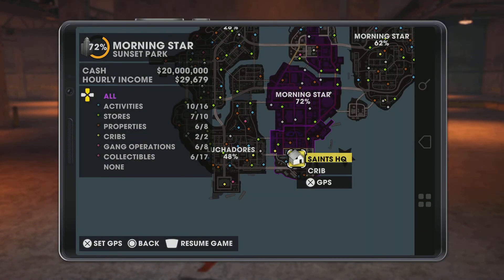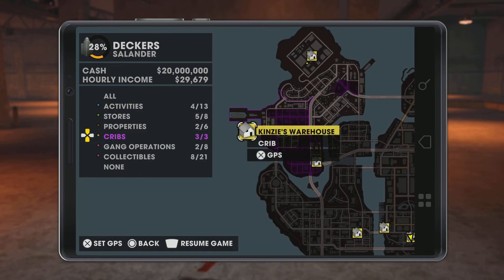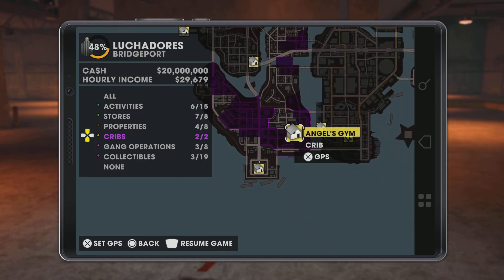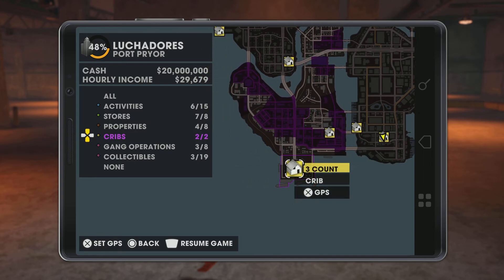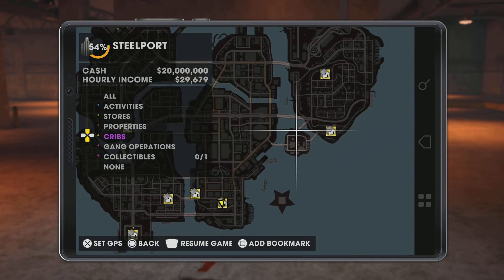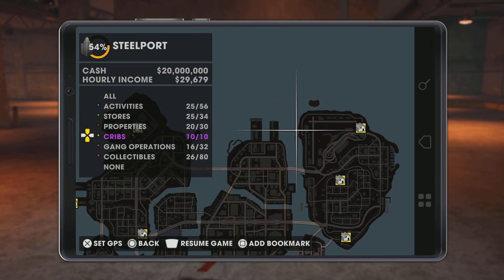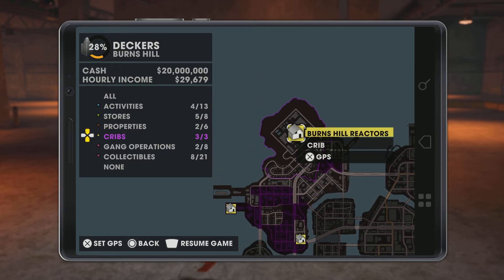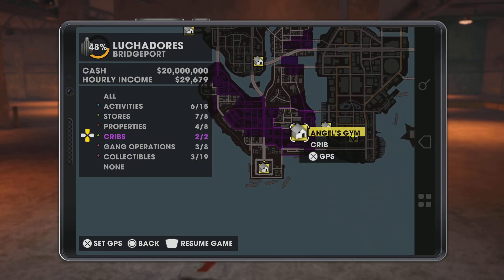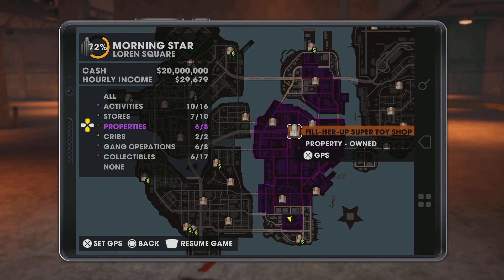I'm gonna show you how many houses I got. I got this house here, I got the warehouse, I got the loft, I got the gym, I got the boat dock, I got Saints HQ, I got Z-Moses's pad, I got the safe house, I got the airplane hangar — that's 10, I believe. One, two, three, four, five, six, seven, eight, nine, ten — yeah, 10 houses.